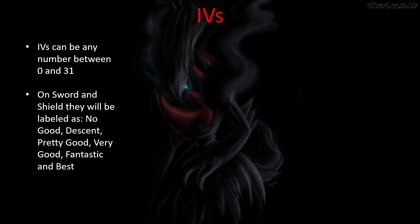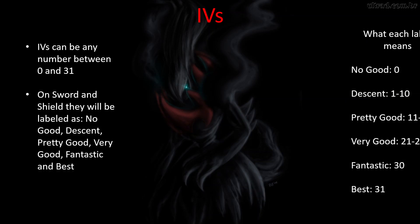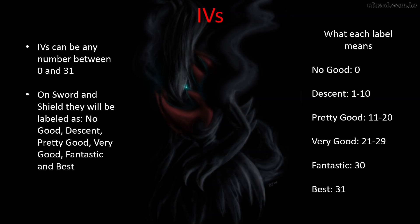For IVs, your IVs can be any number between 0 and 31. In Sword and Shield, they will be labeled as: no good, decent, pretty good, very good, fantastic, and best. No good means the IV is 0. Decent means it's between 1 and 10. Pretty good is 11 to 20. Very good is 21 to 29. Fantastic is 30. And best is 31.